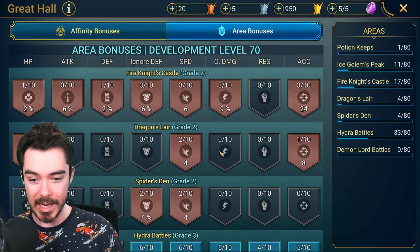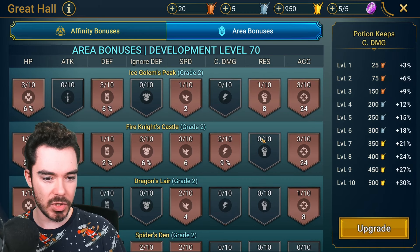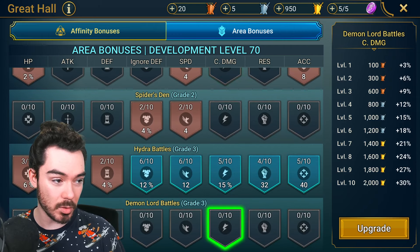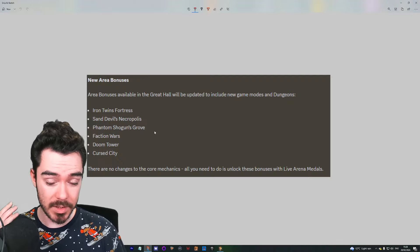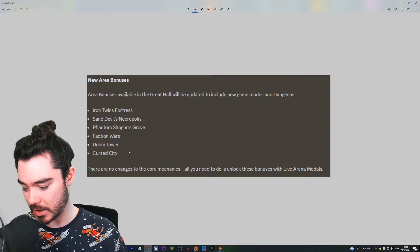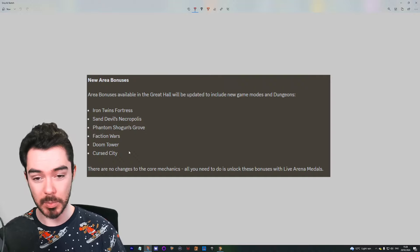Now we don't know what grade they're going to be. A Grade 1 is much cheaper than a Grade 2, which is much cheaper than a Grade 3. We don't know the grading, but Iron Twins Fortress, Sand Devil's Necropolis, Phantom Shogun's Grove, Faction Wars, Doom Tower, and Cursed City are all going to be joining the Great Hall now, which is pretty massive.